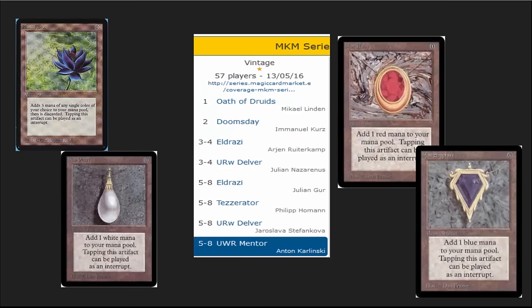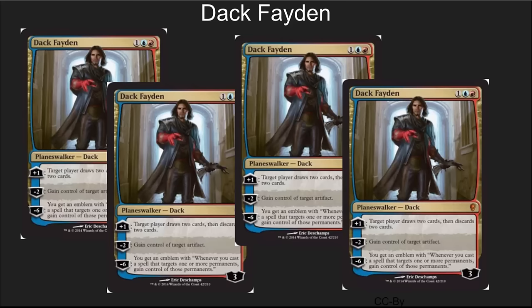Vintage is really, really interesting right now because of Eldrazi, which I'm not going to talk about much in this video. Dak Faden has really put red at the center of several decks, or at least as a splash color, because Dak's ability to get you the cards that you need and occasionally take something that someone has tinkered for is really, really powerful. This is one of the most powerful planeswalkers in Vintage right now, and it's being played in almost everything that can splash a little bit of red.